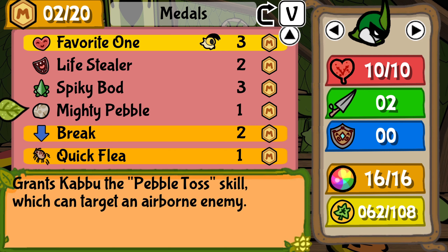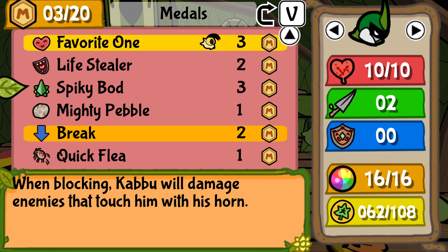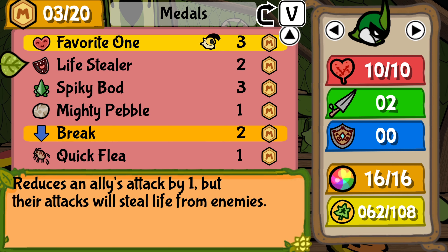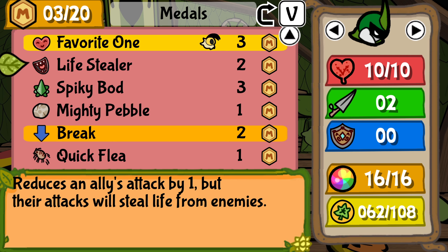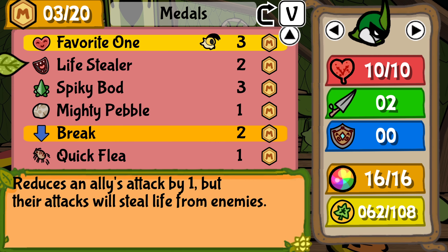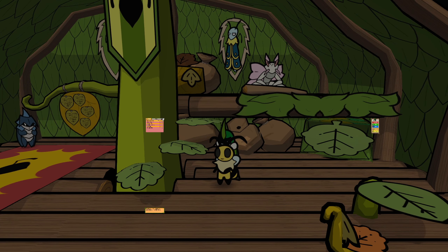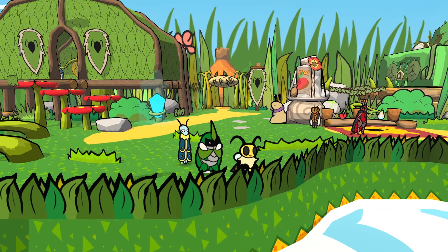Spiky Bod — that's my favorite one. Quick flee. Spiky Bod, Life Stealer. I get the feeling Life Stealer might be something I turn off and on again, because I could do a tornado strike while my enemy is frozen and that would generate like seven health. I'm just gonna do this for now and we'll see how things go. That was an interesting set of medals we got — we'll have to keep at it.